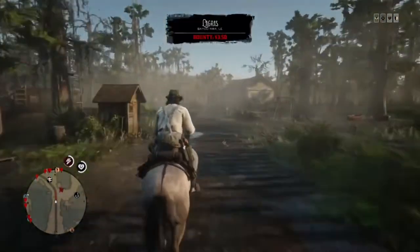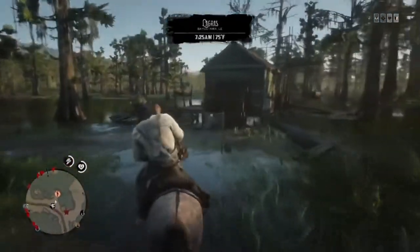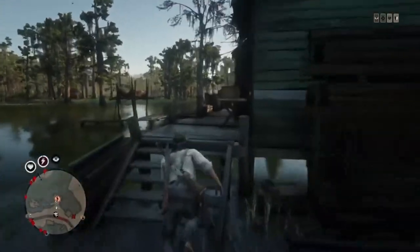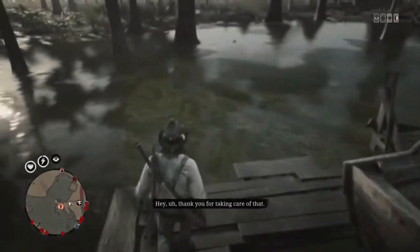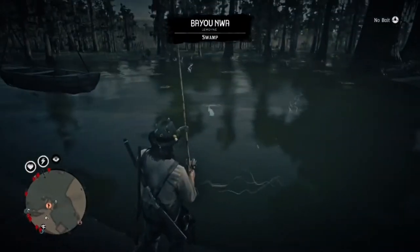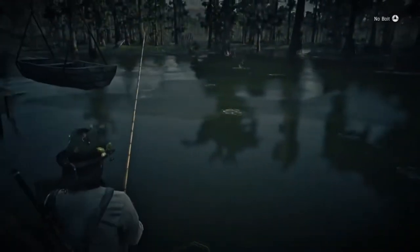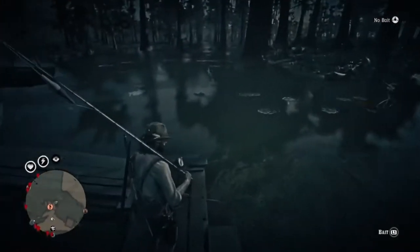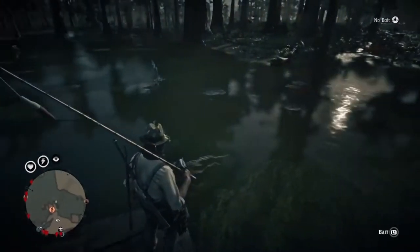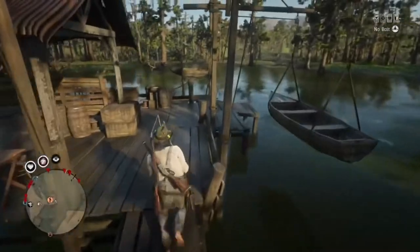Okay, this fourth spot is in La Grave. Go over here — there is Thomas right here, he's a stranger mission. Past him, go over this dock, and there is Big Catfish, as you can see right there. Sometimes there's Long-Nosed Gar. There's also some catfish, Pickerel, I think, maybe some Bass — all the normal stuff. Look at all those. There's a gar. There's a lot of fish here. That's spot number four.